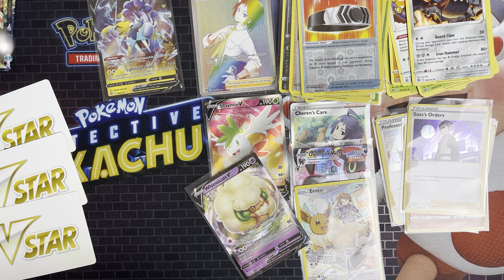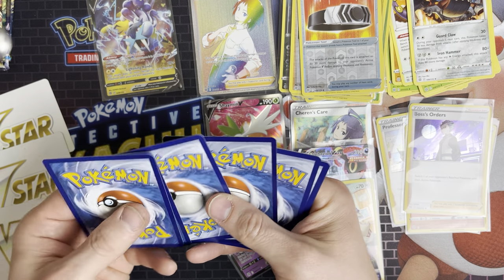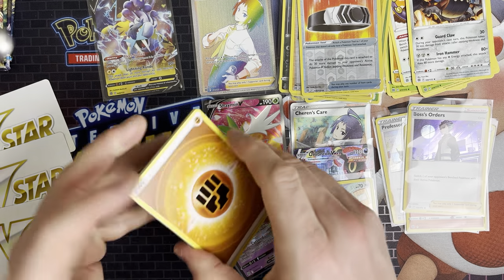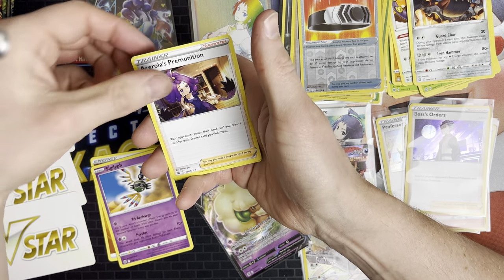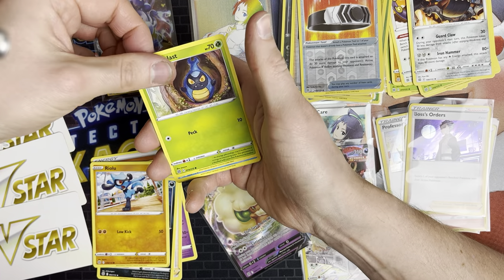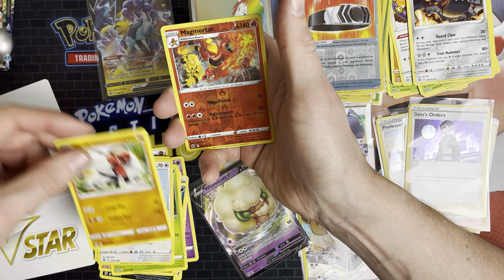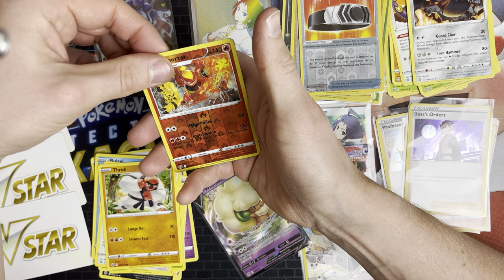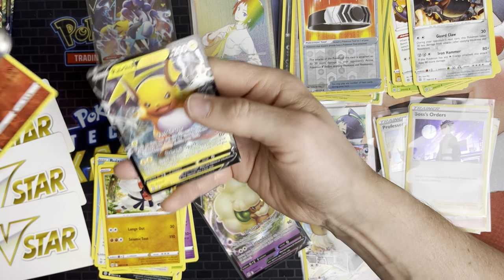The next one's a Shining artwork. I think we're overdue a pull — we've not really had anything on this side to write home about. So we've got Fighting Energy, Snorunt, Acerola's Premonition, Morgrem, Raichu, Karrablast, Bonsly, Hawlucha, Snom, Magmortar — which is good because that's a rare reverse, a rare rare that one. And we've got Raichu V.